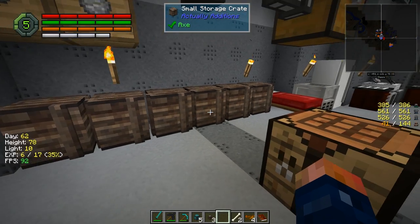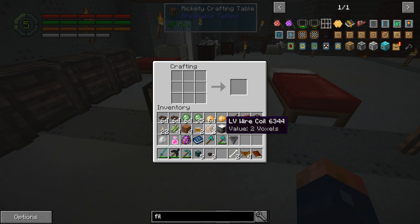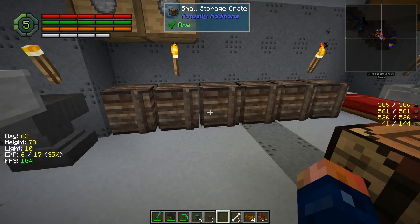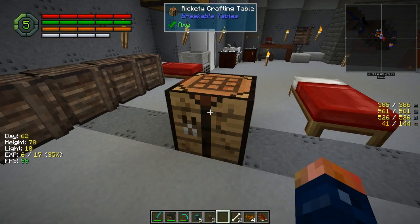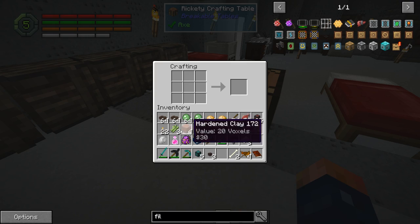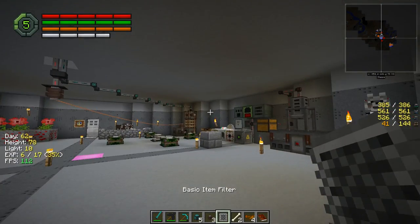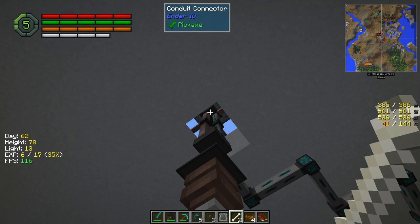We have sugarcane, so we of course have paper. Now we have enough and we can make a basic item filter. This item filter is going to basically tell it to pull canola out — please pull canola out.